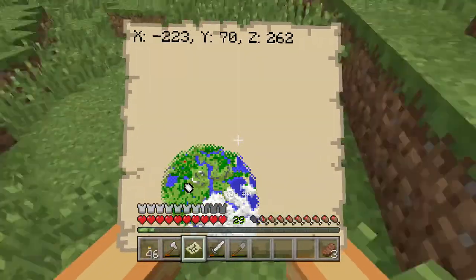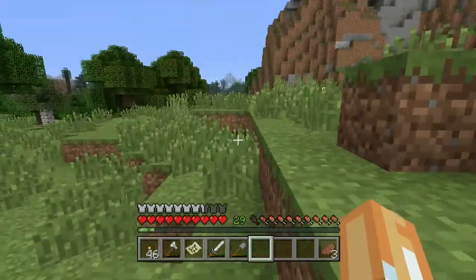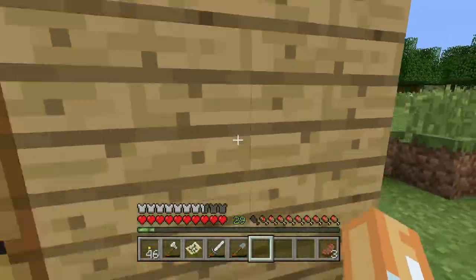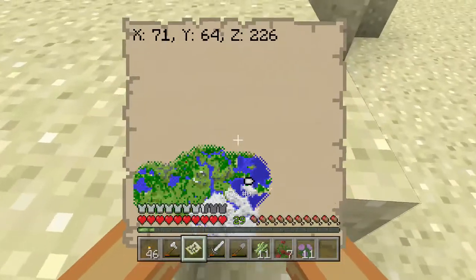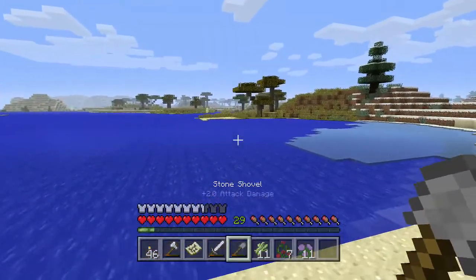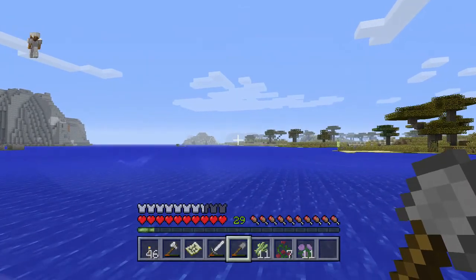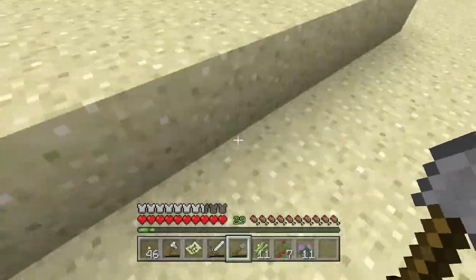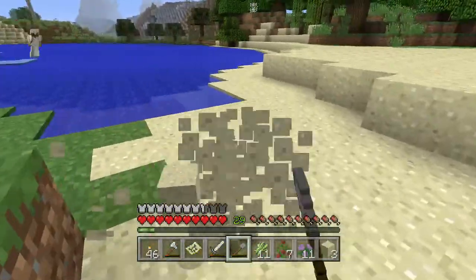I'm probably gonna need glass to make windows and stuff. There's some sand over there, but yeah, that's a desert. I'm gonna go searching for a desert. Okay, I found a little patch of sand right here, and I also found a savannah biome, so that means there should be a desert near. That kind of looks like sand over there but I'm not sure. Honestly, I don't need too much glass right now.